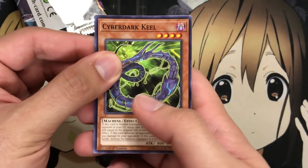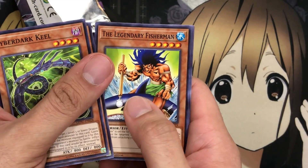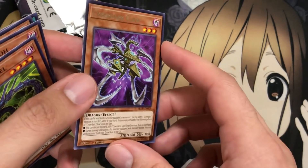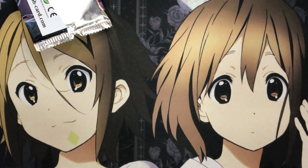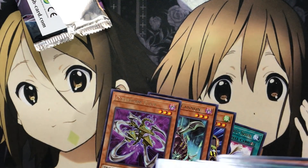Last pack. We have a Cyber Dark Keel. Sphere Kuriboh. Legendary Fisherman. Bonding H2O. And for our rare, we have Cyber Dark Claw, which you guys know I did a Cyber Dark deck profile recently. So you need a few more copies of the Field Spell, but sadly I didn't pull any of those.